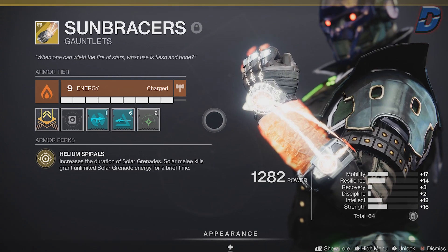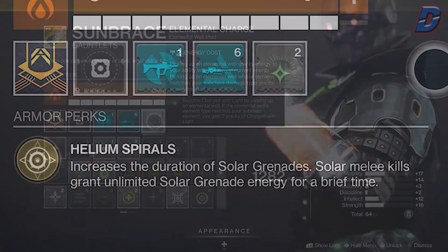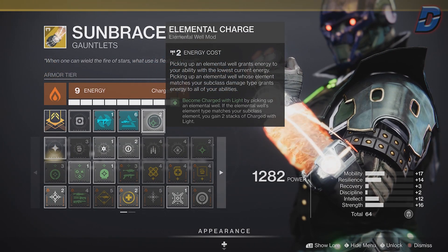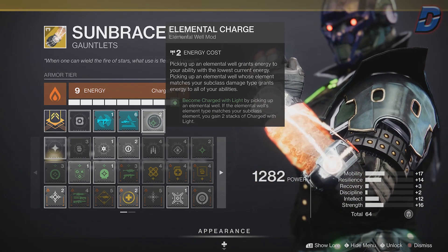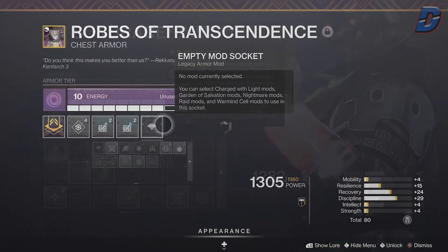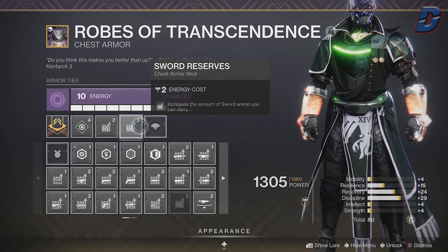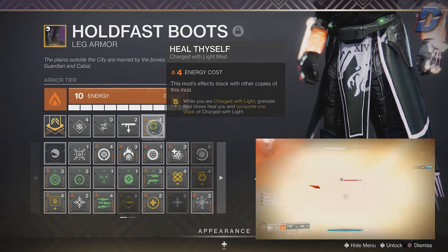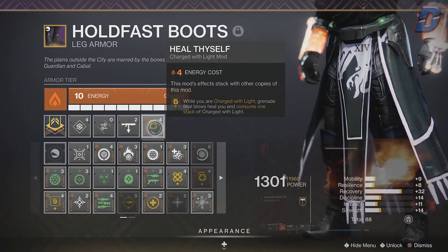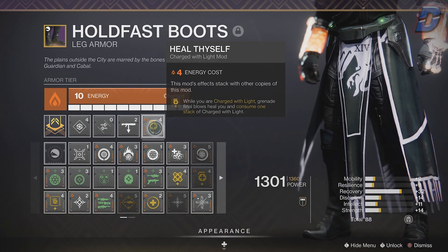Sunbracers increases the duration of solar grenades, and solar melee kills grant unlimited solar energy for a brief time. For the mod, use Elemental Charge so you become charged with light by picking up elemental wells — you'll get two stacks since you're making your own wells. For the chest, this is flexible and up to you. For the legs, we're using Heal Thyself, which consumes a charge of light stack to heal you on grenade kills. Note that you need solar armor energy to slot this mod.